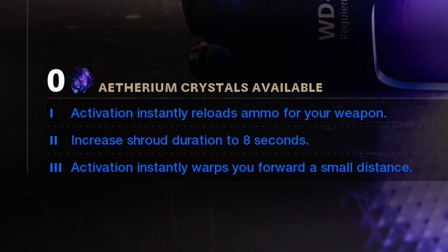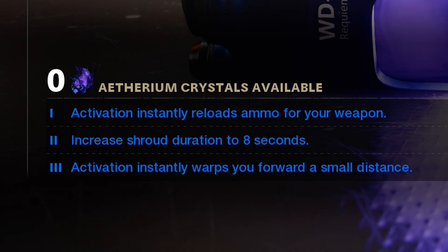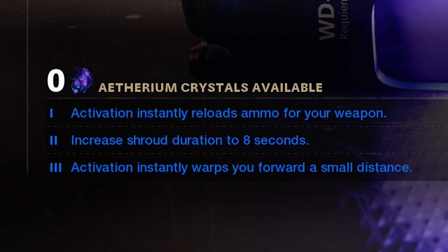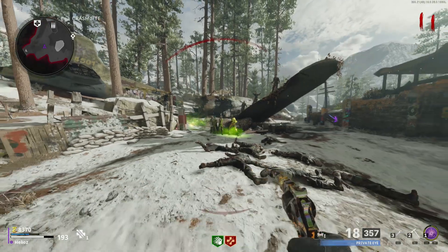Ether Shroud's description says you phase into the dark ether for five seconds, becoming hidden from enemy detection. The tier one upgrade says activation instantly reloads ammo to your weapon, so you'll have full ammo when you come out. Tier two increases shroud duration to eight seconds, going from five to eight. The tier three upgrade says activation instantly warps you forward a small distance, pushing you forward out of a horde when you activate it.